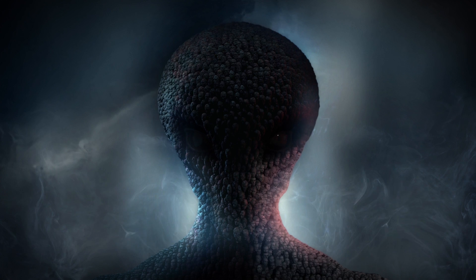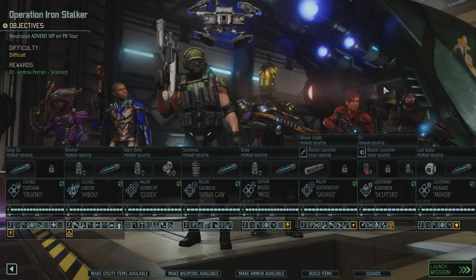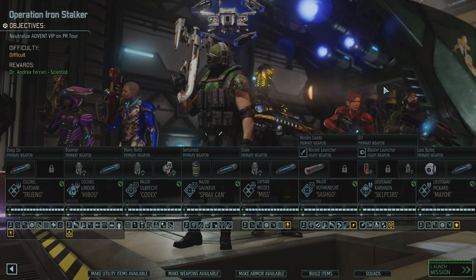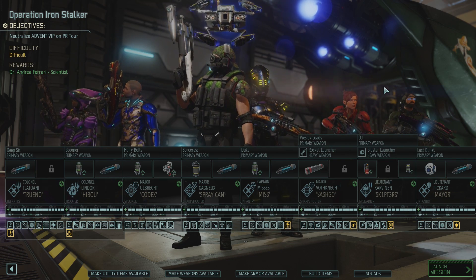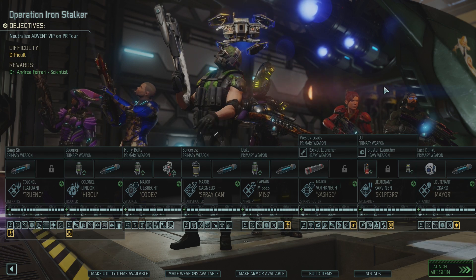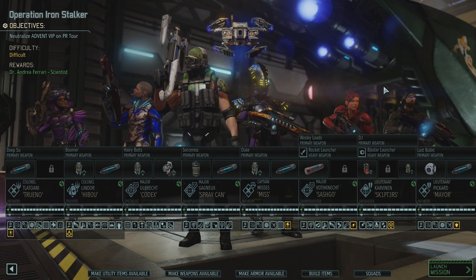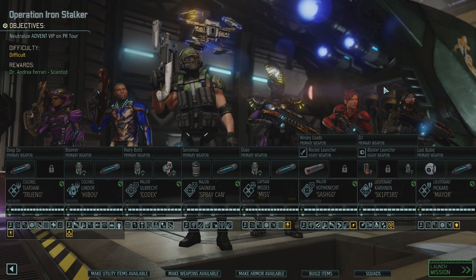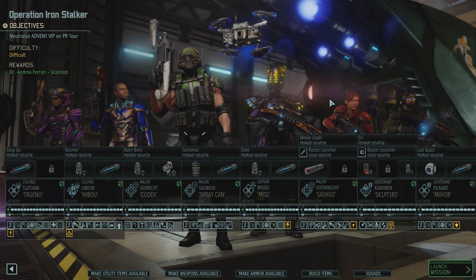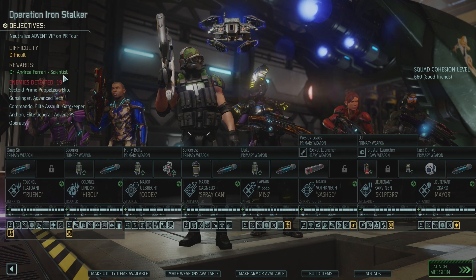Hello, Commander. Hey everybody, Chris Farad here. Welcome back. It's XCOM 2 Operation Iron Stalker. An Advent VIP is on a PR tour that we must stop. We're going to take out Tlatoni, Lindor, Albrecht, Gagnon, Mrs. Vothnecht, Carvanen, and Card. A potential reward of Dr. Andrea Ferrari.